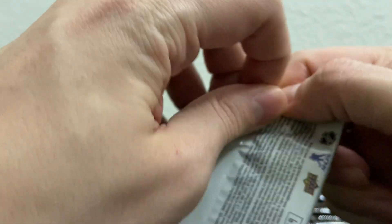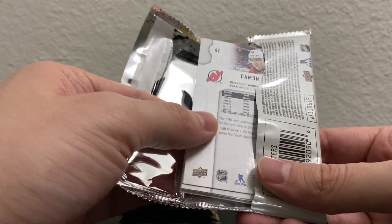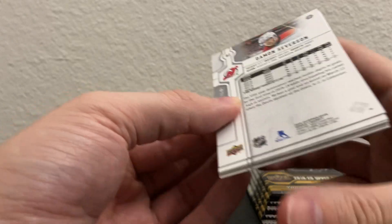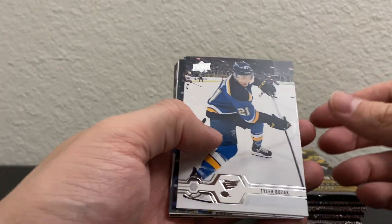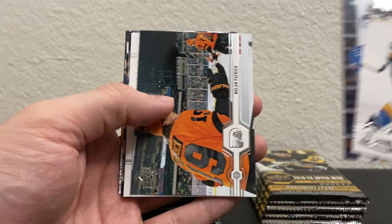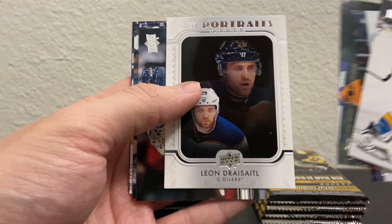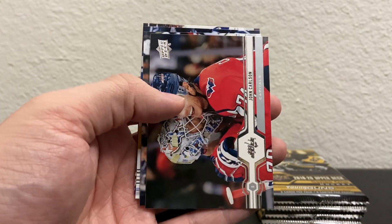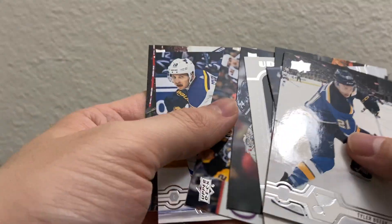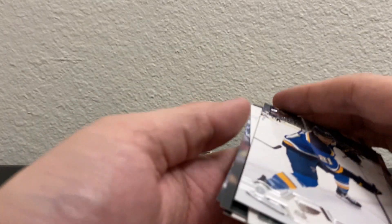Pack two: Tyler Bozak, Leo Komarov, Nolan Patrick, a UD Portraits of Leon Draisaitl — I have that one too, so that's an extra MVP up for trade. John Carlson, Nicholas Calmerson, Braden Holtby, and Damon Severson. No rookies this pack.